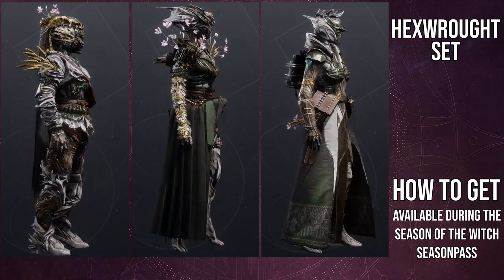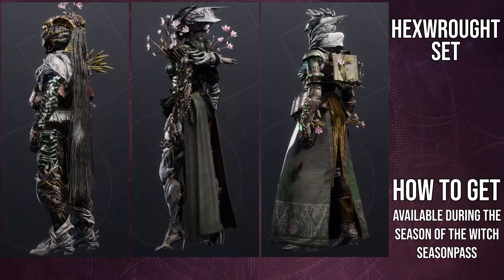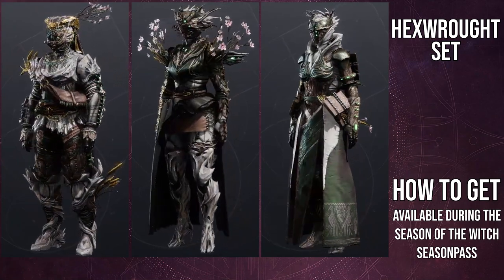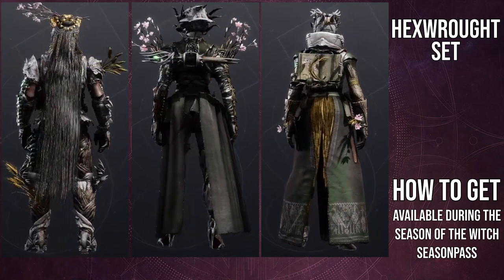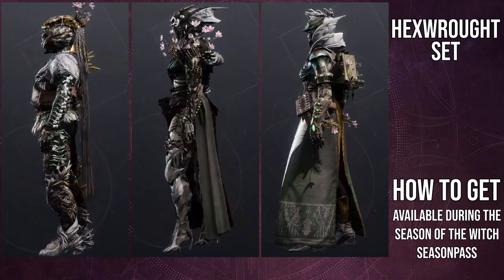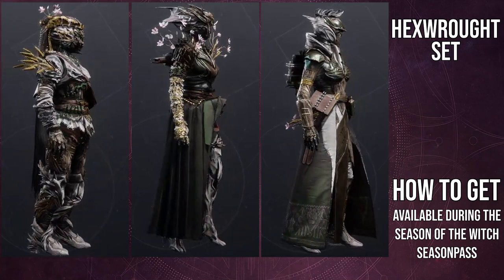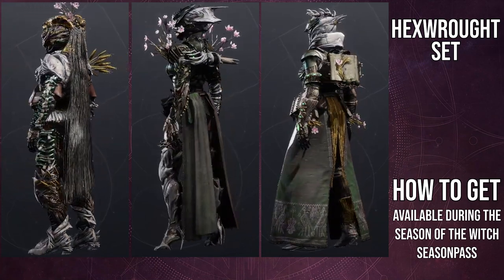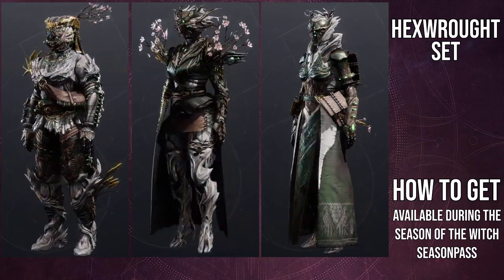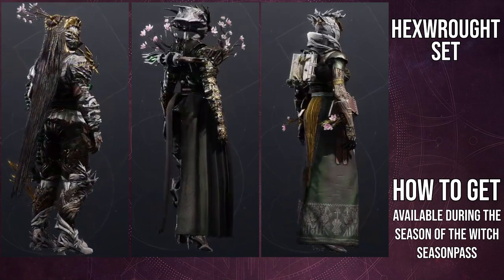For the Titans, I think the helmet is interesting. The boots are the best piece from the whole set across all classes — you get a mini skirt on that. The arms I think are weak, although the flowers are cool. The mark has that whole dress part, and if you're interested in that, I actually do like it. For the Warlock, the helmet is interesting, the chest piece I really like a lot, the arms are asymmetrical, the boots are really cool, and the bond is kind of boring.